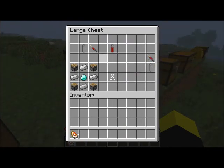If you just put an empty test tube with your blood, you will get a test tube that has your blood in it. Then you need to make a centrifuge — it looks a bit weird because the textures aren't working for some reason. You need a piston in each corner, iron ingots, and a diamond in the middle.